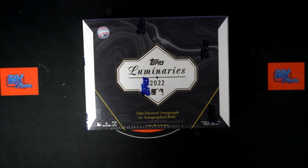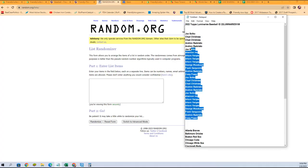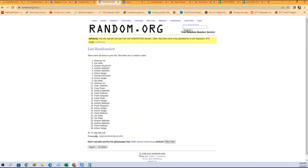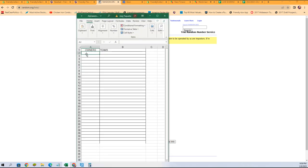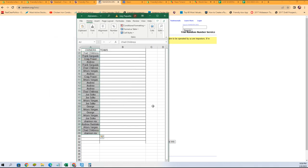We're going to switch over and start with our randoms of our owner names right here. Let's get those pasted in — seven times. We've got Shannon R at the bottom, Chad C at the top. Let's get that copied and pasted in right here, just like that.